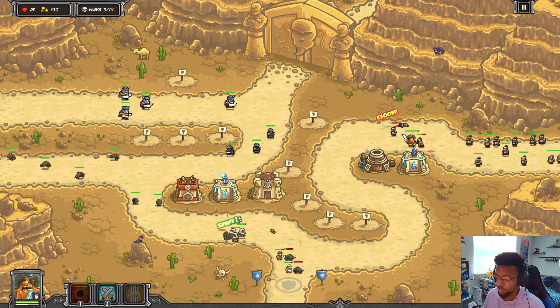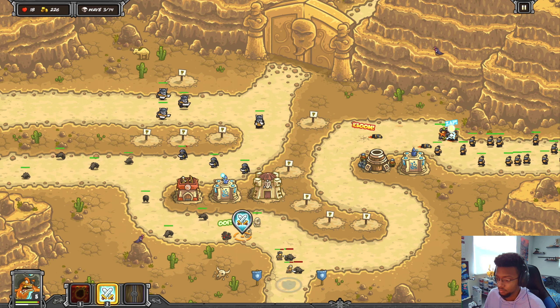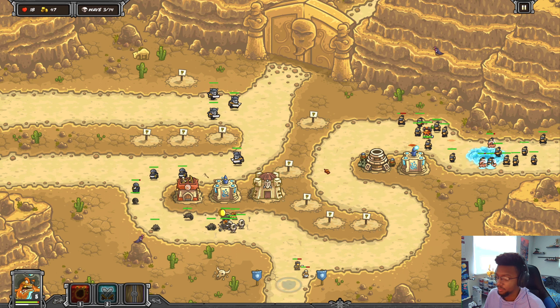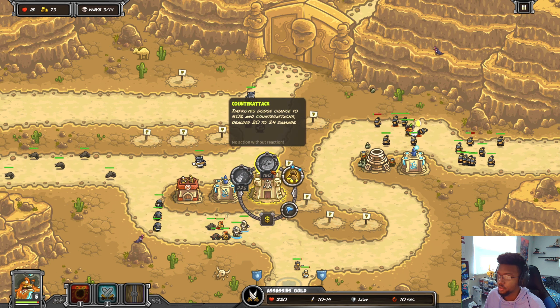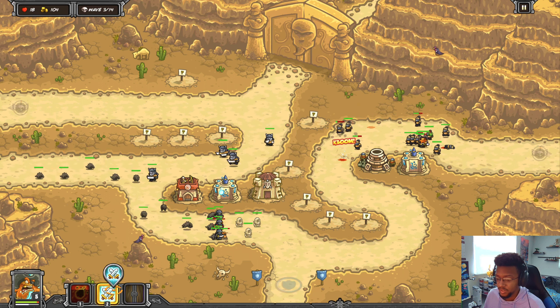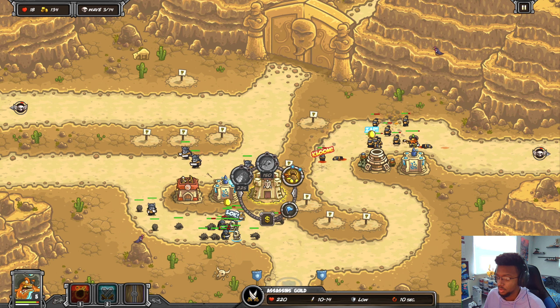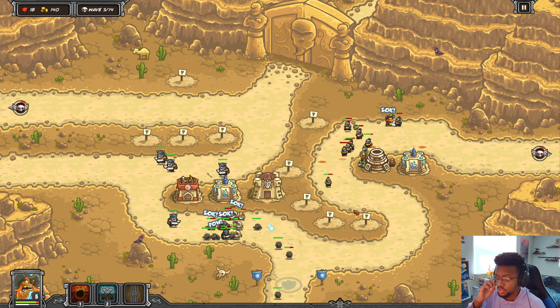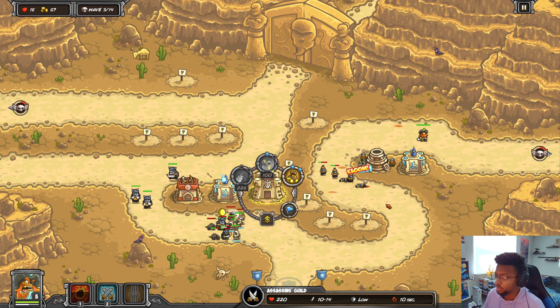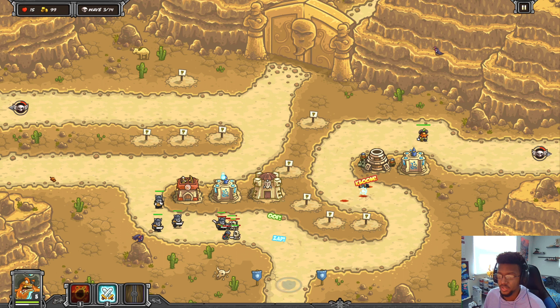I'm going to rush the assassin's guild since they're kind of close. I still need to get two levels so I need more money before I can actually utilize the cash generation, but that's fine. Desert thug, Sanon, and Immortal. I'll send it in early - we're doing pretty good so far. I definitely sent way too early though - we're not really able to hold everyone off.